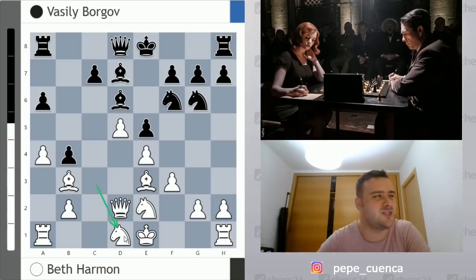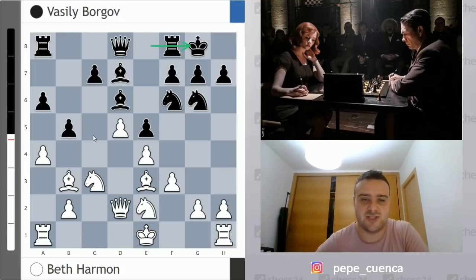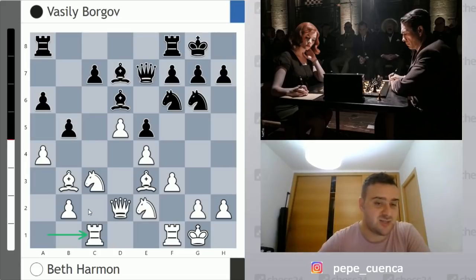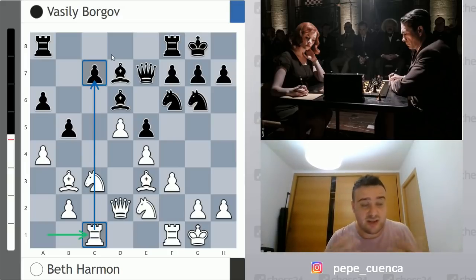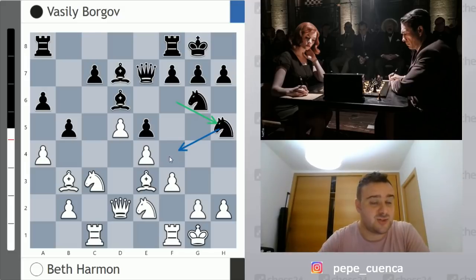After a4, white won't castle queenside because the a-file or b-file could open. Black has to decide: keep tension or play b4. But b4 is inaccurate — after Knight d1, white feels great, planning to bring the knight to f2, then d3, putting pressure on b4 and gaining full control of the c5 square. This is why b4 is not a good move. In the game, Borgov castled short, and Beth Harmon finished development by also castling short. Black connects the rook with Queen e7, then Rook c1 — very natural on this semi-open file. Borgov starts an attack with Knight h5, aiming for Knight f4 and eventually f5.